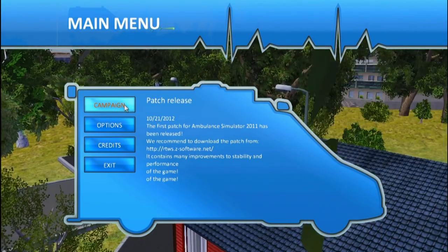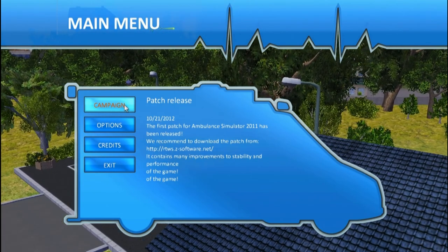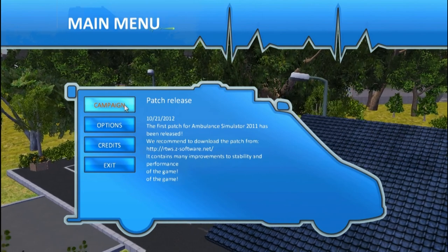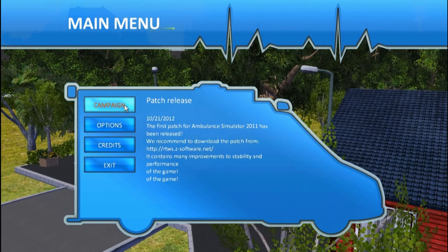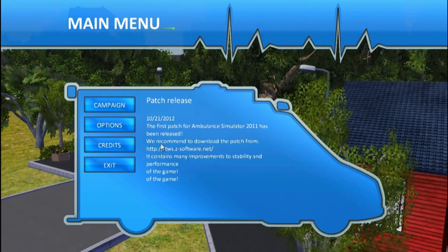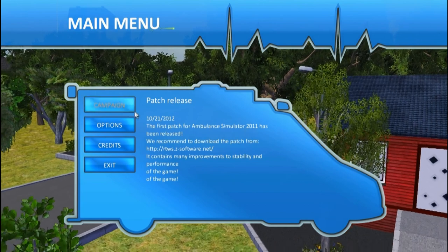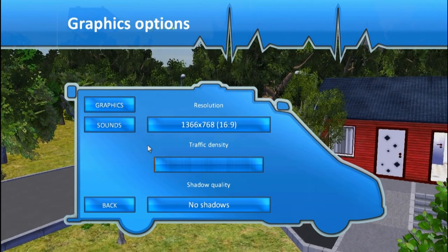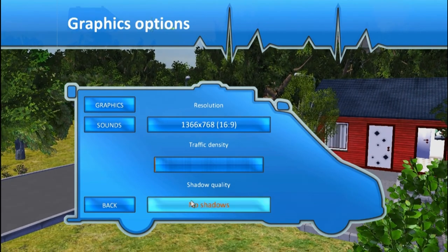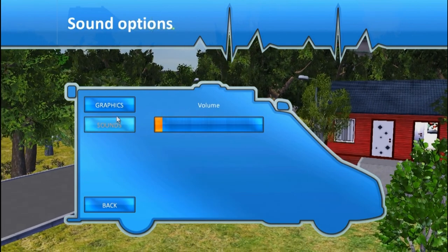Doesn't that just want to entice you as we go through those really pixelated layered leaves? Anyway, this is the main menu. Lovely little ambulance we've got. Should we look at the main menu? Just like an info box. You've got your options - those are your options, those are your settings. That is it.